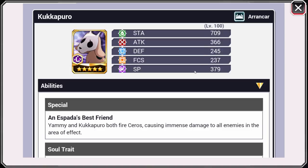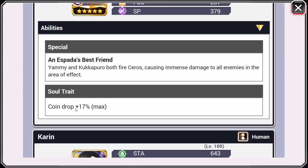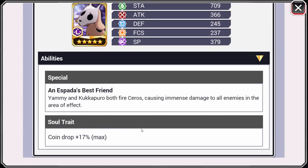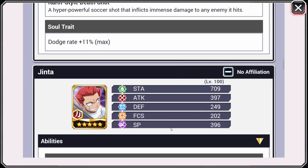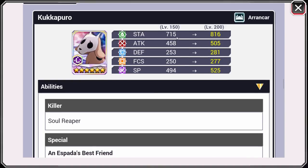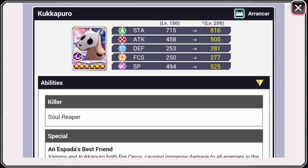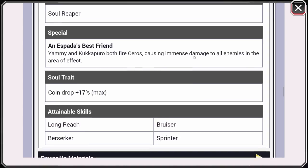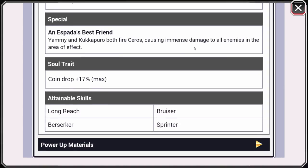Not the best, but most people are going to want it for the soul trait — plus 17% on the coin drop. I don't know what the other ones are but 17% is pretty good. You can actually 6-star this as well, so there he is at level 150, and you can actually get him up to level 200. There are the stats on those, which is insane.